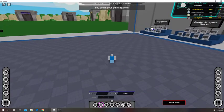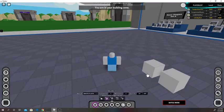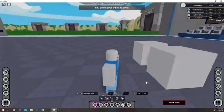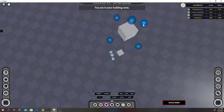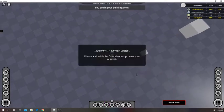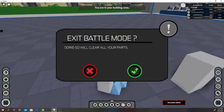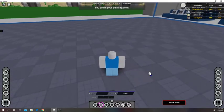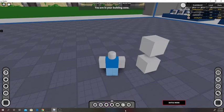I'll show you how to use the group tool. Let's say you have this part, but you don't want to hit non-collide because you don't want it to fall through the floor, but you also don't want this part to be colliding with it. If I go into battle mode, these two parts are colliding — we don't want that, but we also don't want the part to fall through the floor.